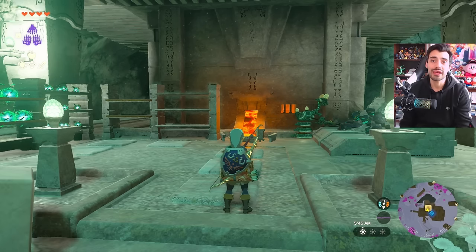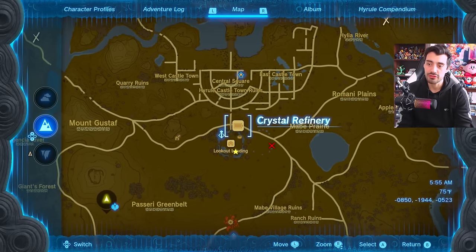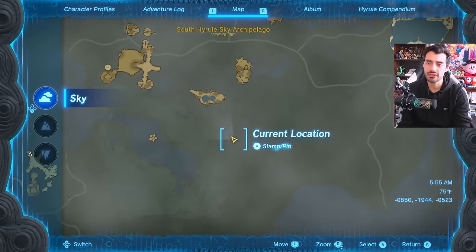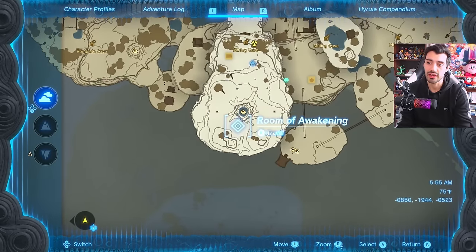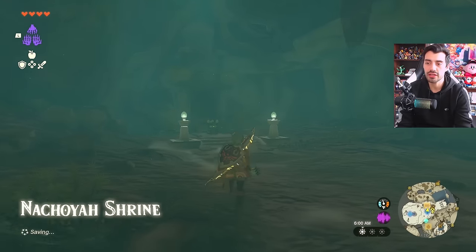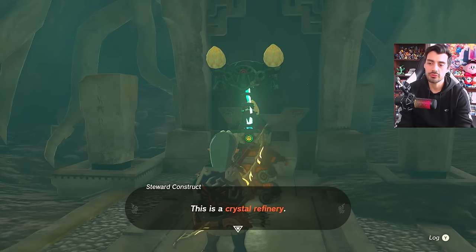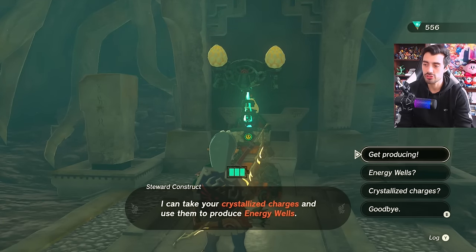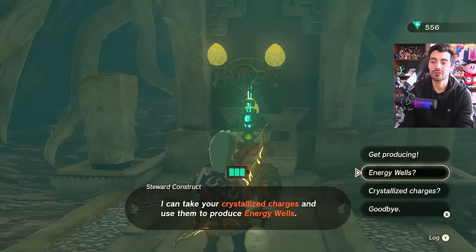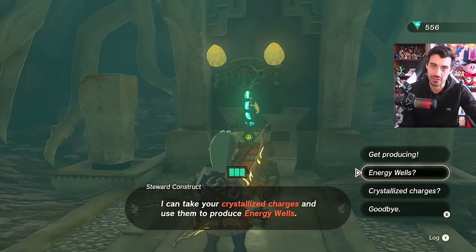After you finally have enough charges, you'll need to go to one more place: a crystal refinery. You can find one at Lookout Landing, or go up to the Great Sky Island and fast travel to the Nechoia Shrine. Talk to the steward construct there — this is where you hand in your crystallized charges. For every 100 crystallized charges, he produces one energy well. One energy well gives us one-third of a new Zonai battery cell.